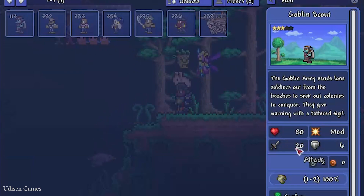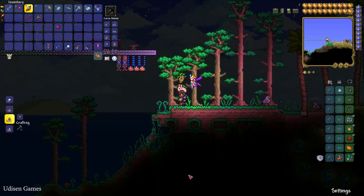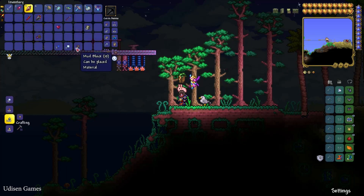This Goblin Scout always drops Tattered Cloth — one or two pieces each time. You must collect 10 pieces of Tattered Cloth for every standard. Remember: for one event you consume one standard, so you need 10 pieces of Tattered Cloth per craft.